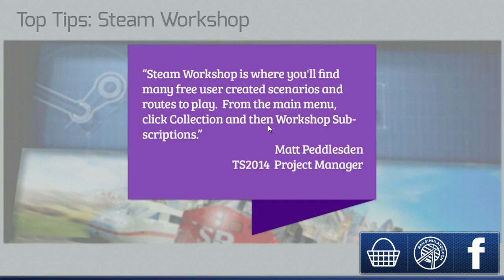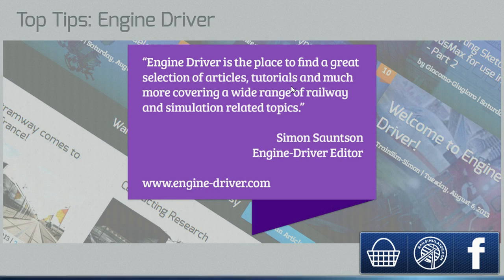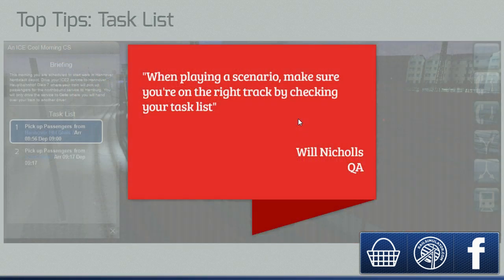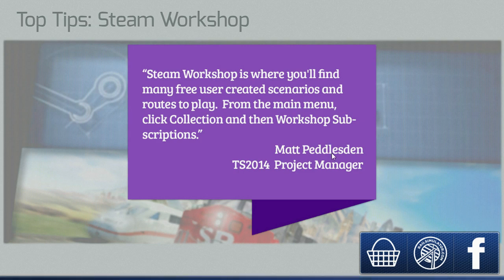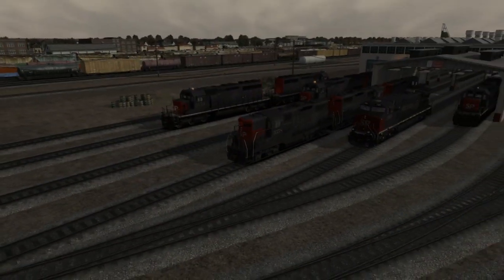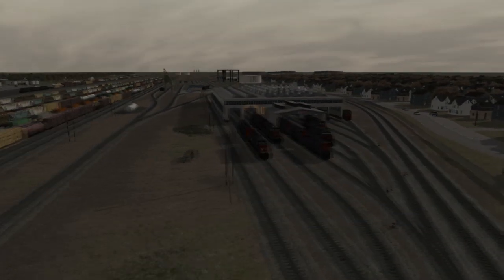Always keep an eye on the AWS icon on your HUD. I think they've made quite a few other changes in the background — apparently there are more tutorials now, it teaches you how to drive the train better. They've also done various graphical improvements, so there'll be more objects in the distance that'll look clearer. Apparently they've put more people on the platforms. I hope they haven't got rid of Brenda! They've got better animations as well, and apparently the NPCs will react to the environment — it'll be busier during peak times and they'll put on raincoats when it's raining.